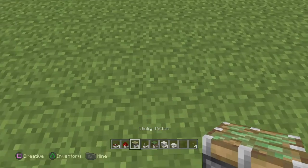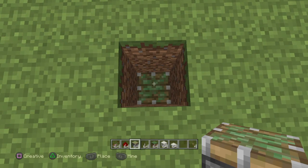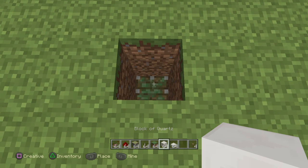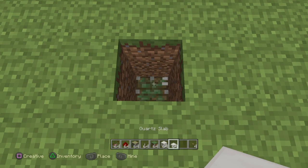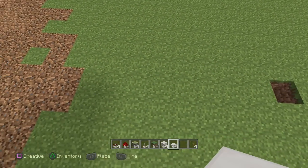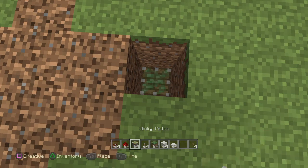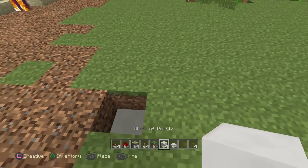First we're going to make the host pod, so you want to dig down three and place one sticky piston in here. Place one quartz block just like that — actually, this is a host pod so I need to put a slab block in here. Then we will put the other pod, which is just for normal players. So dig down three, place a piston, and then place the block of your choice.